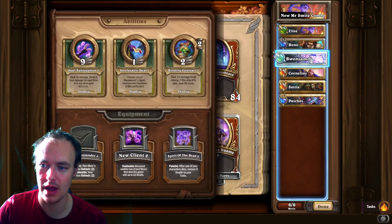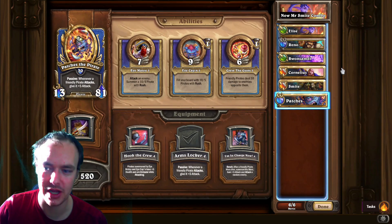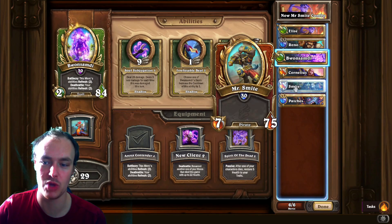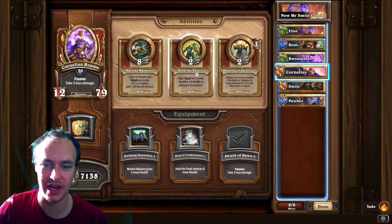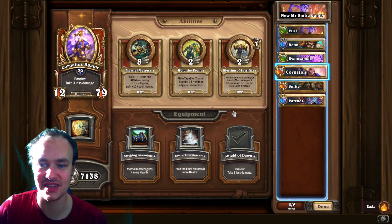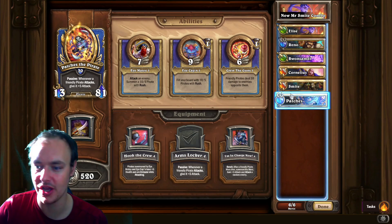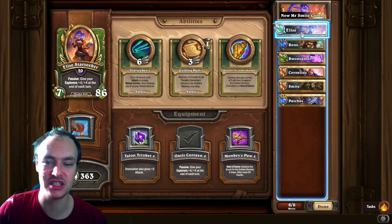This is a Mr. Smite build which is always fun. So let me run through the comp: we have Elise, Reno, and one Zambi in the opener, and then Cornelius, Mr. Smite, and Patches on the bench. What's really unique about this is you can use Mr. Smite in a couple of different ways — using Bram Zombie you can make everything target into him so that Mr. Smite can benefit off of him as a friendly character taking damage with the Overboard.